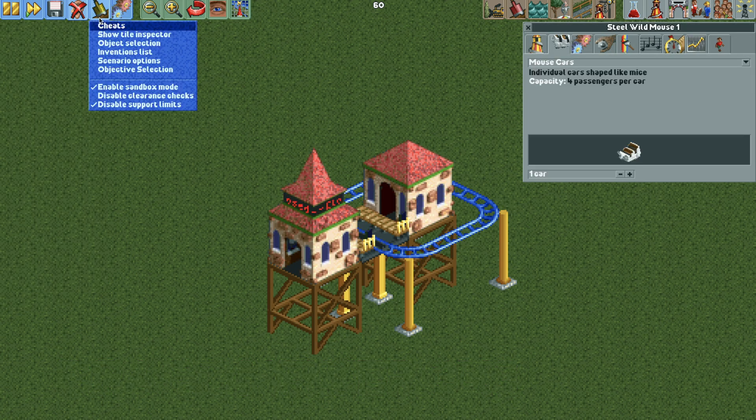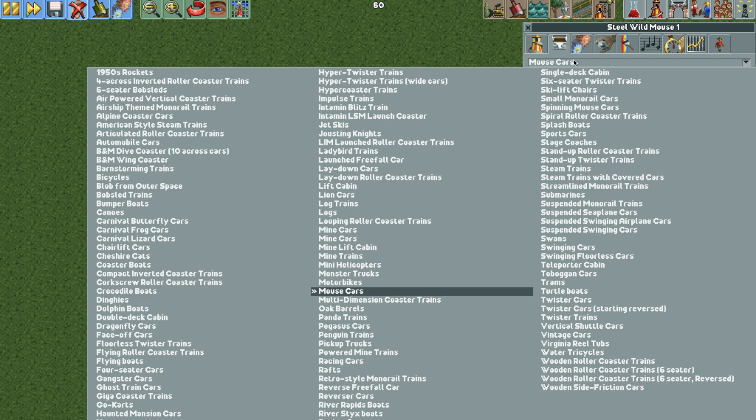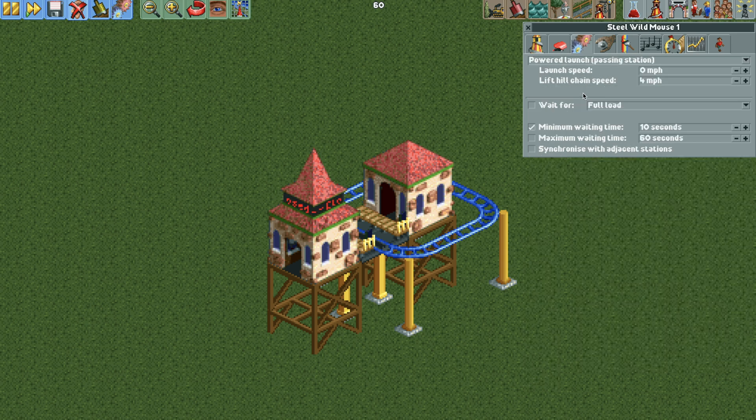I can't change the cars, so I need to turn on the cheats. We need to have: show all operating modes, unlock operating limits, allow arbitrary ride type changes, show vehicles from other track types, and disable vehicle limits. Now we can change the vehicles to the face off cars — I have a nice little stat bonus — and we are going to use one train with nine cars on the train. For the operating mode, we want powered launch passing station, and we're going to set it to six miles per hour.